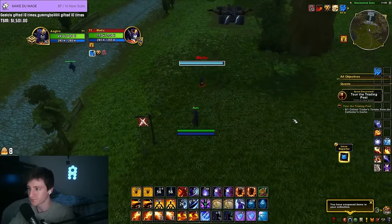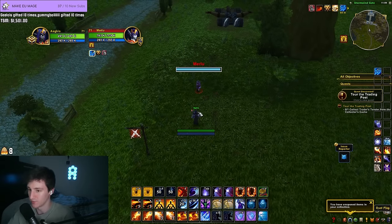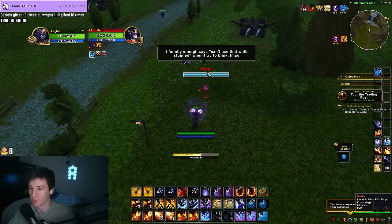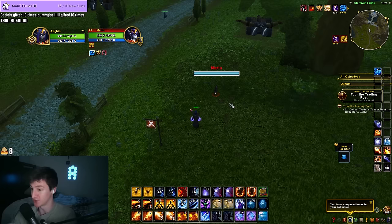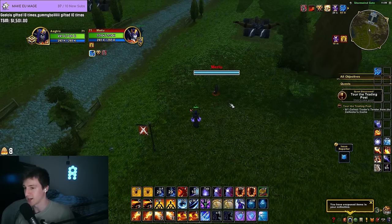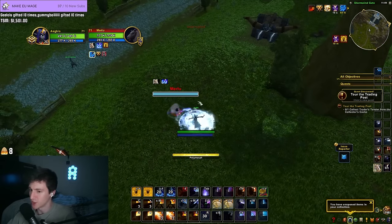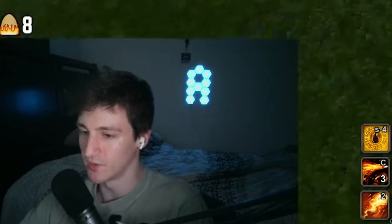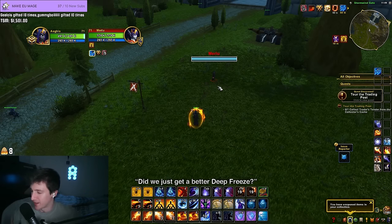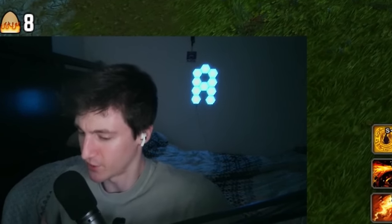It does damage at the end. So if I stun him with a lot of haste and then sheep right away, the damage portion at the end of the stun actually breaks the sheep. So if you're trying to stun into sheep you have to time the sheep well — kind of like how sheep into Nova doesn't break the sheep; you have to time the damage as the sheep hits because there's a little threshold of damage. Did we just get a better Deep Freeze? It's definitely better than Deep Freeze because it doesn't have the frozen requirement.